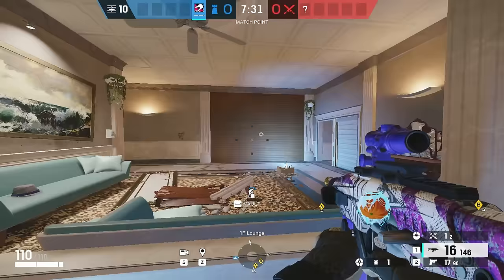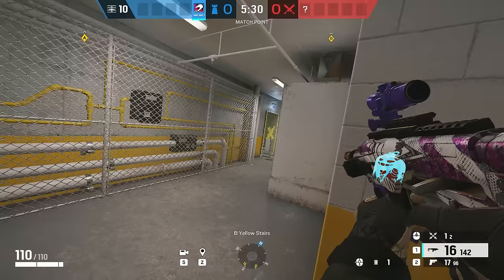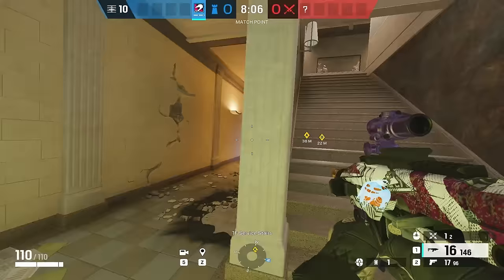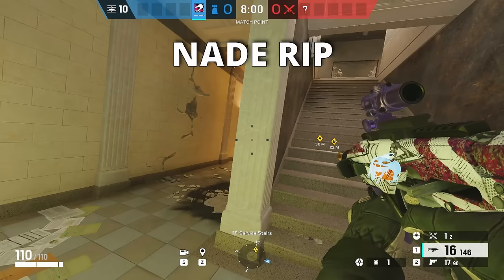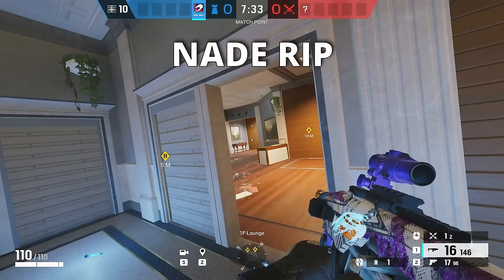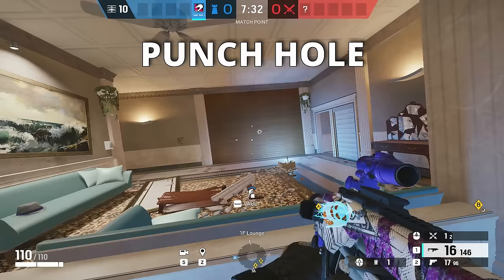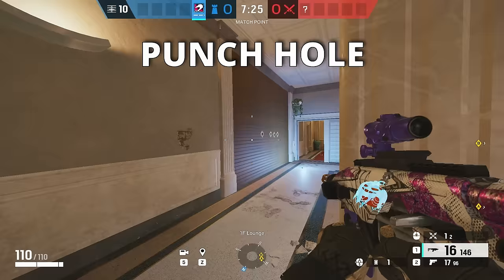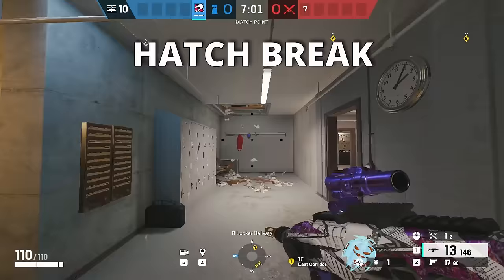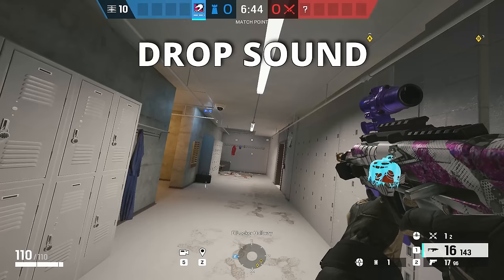Now I'm going to show you nade drip, punch hole drop sound, and also fake drop sound. Then we go over barricade punch, which happens every game where people try to rush with two punches. With nade drip sound, you can decide to pick the guy or just go back since he has a nade in hand.